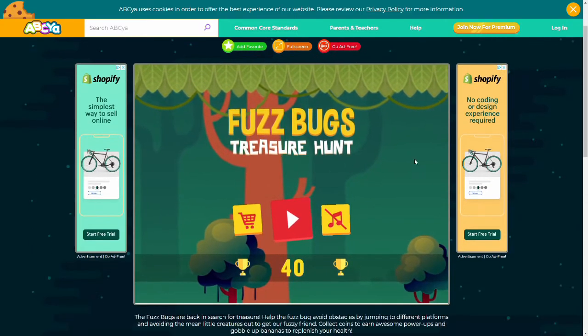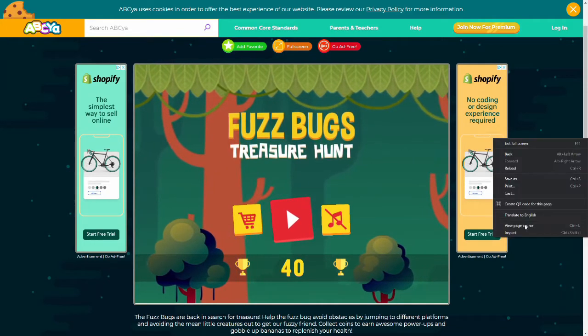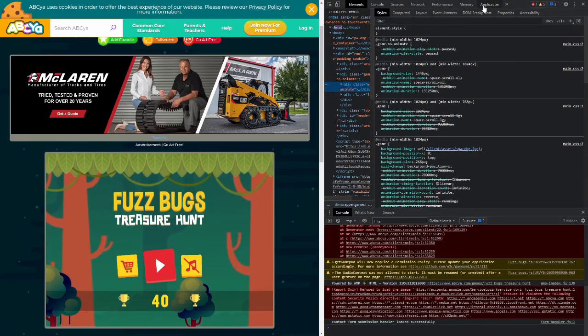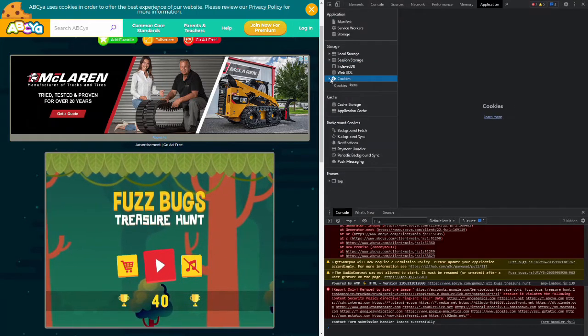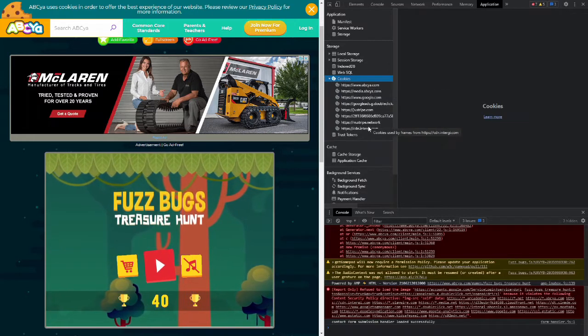Today I'm gonna show you guys how you can get basically as much as you want. So first we're gonna right-click and hit Inspect, and once this little screen pulls up we go to Application, and in here you'll see a few things.